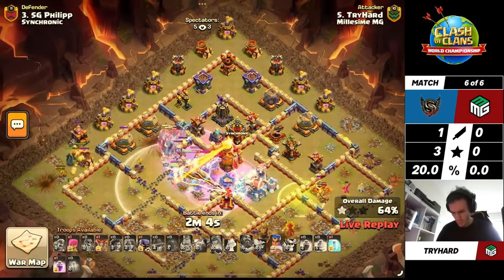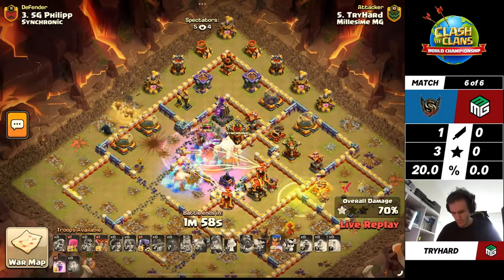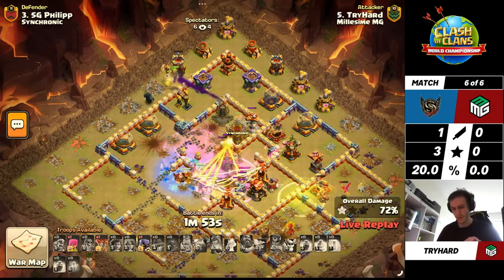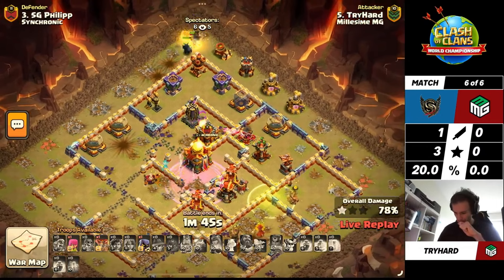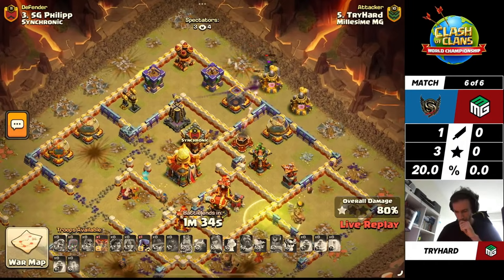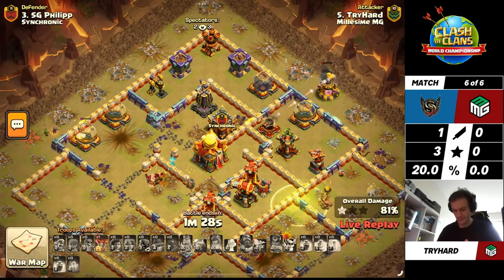He's already burned his Warden ability, already under the Healing Tome, and he's losing a lot of troops very quickly. The Visibility Tower is right there - he'll get it down, but it's going to make the Town Hall disappear and he's going to walk away from it. He has to take the Town Hall with the Royal Champion, and she's stuck at Ice Golems. We have the RC securing the Town Hall - but no! TryHard gets the one-star to open up the war here for Willis MMG, and that is not how you wanted to start off a match against a team like Synchronic who very rarely slips up.